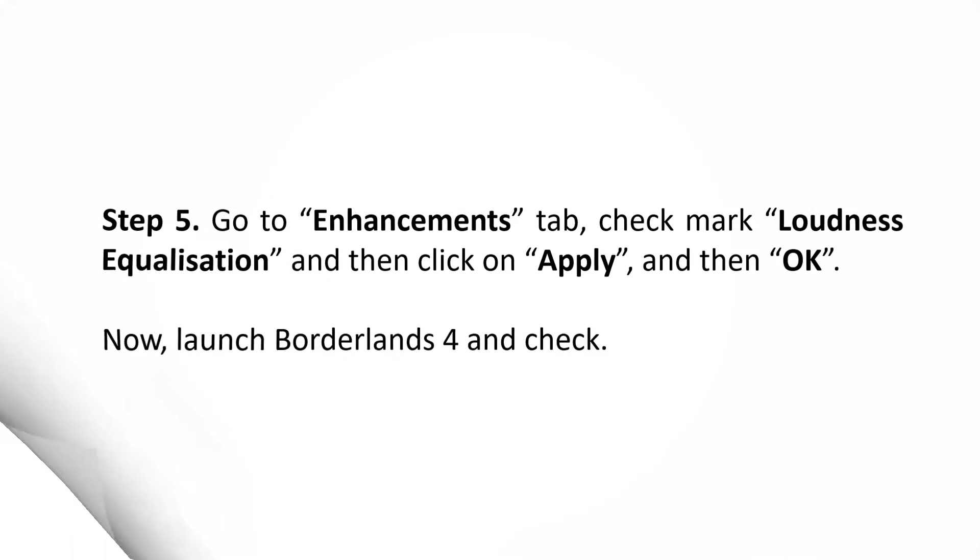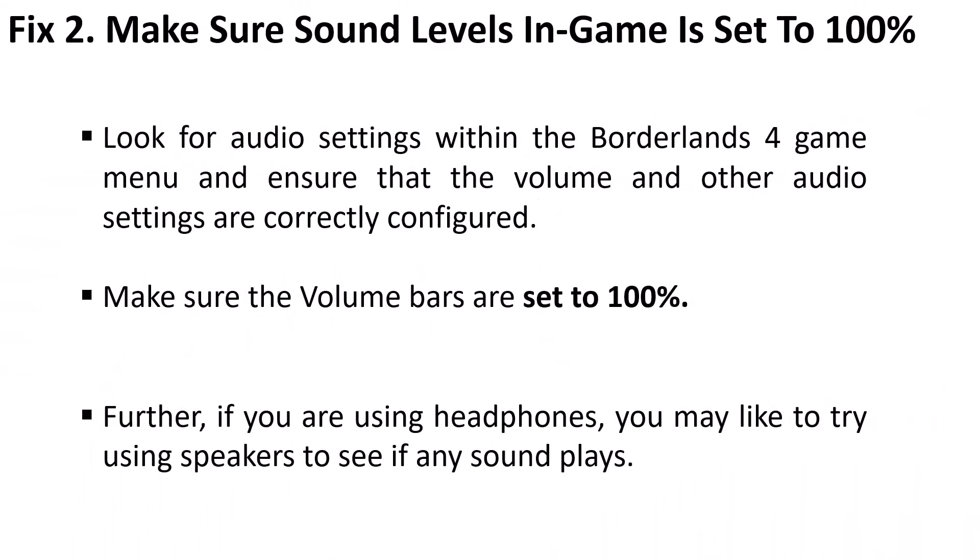The second solution is to make sure your sound levels in-game are set to 100. Look for the audio settings within the Borderlands 4 game menu and ensure that the volume and other audio settings are correctly configured — make sure the volume bars are set to 100. Additionally, if you are using headphones, you may want to try using speakers to see if any sounds play.